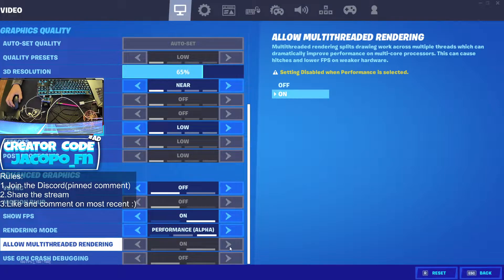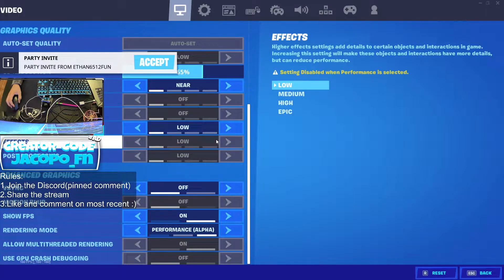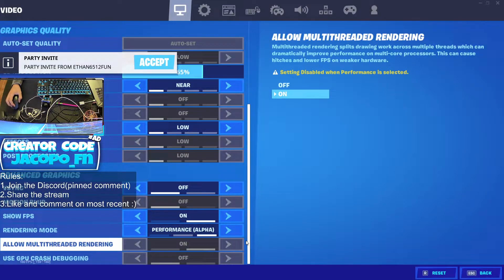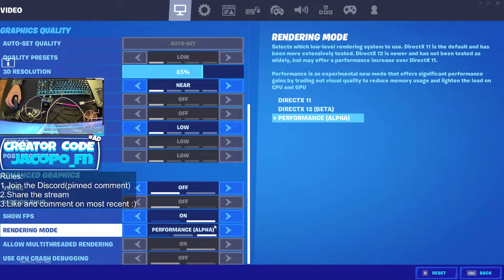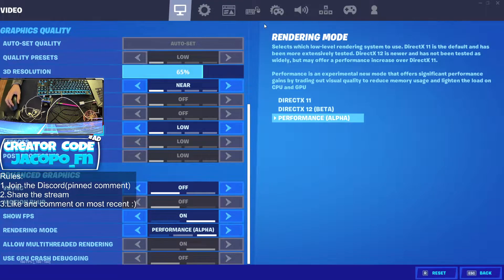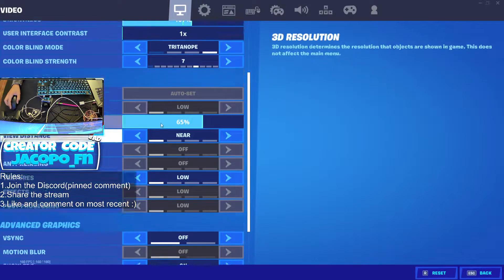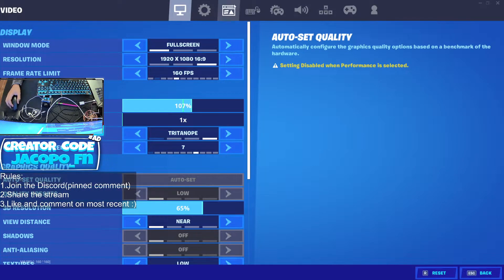If you have multi-threaded rendering on — which isn't on right now — you would put textures on higher/epic to get better FPS. Everything in gray is disabled because I'm on performance mode, and that's the best mode for low NPCs at the moment. Performance mode is the best mode overall. So 65% resolution and performance mode are the main key things.